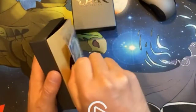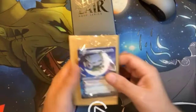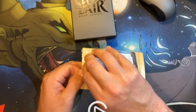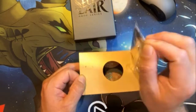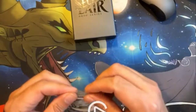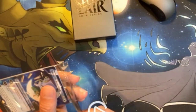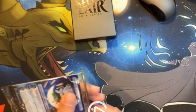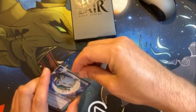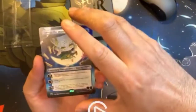Let's get this out of here and crack this little package open to see what these five planeswalkers look like. They call it Little Walkers — the art style looks childish, kind of big-head style.